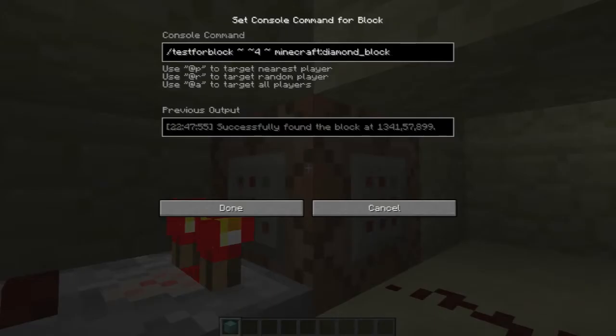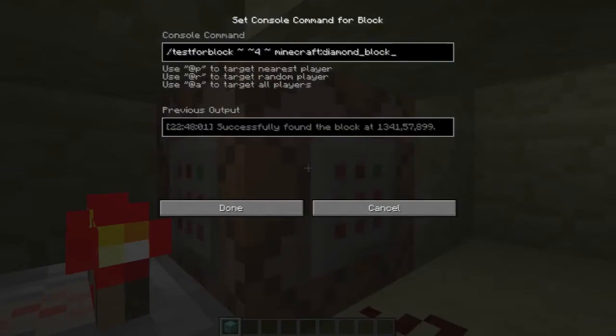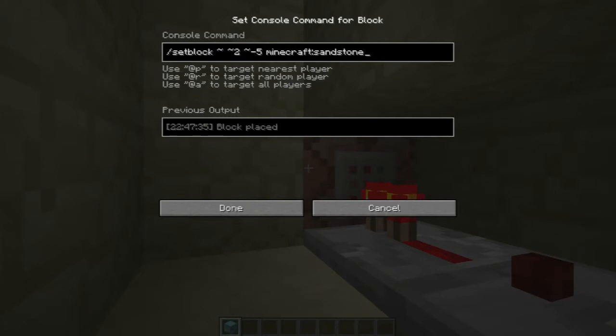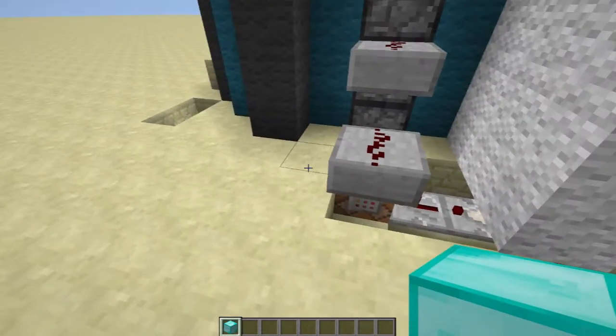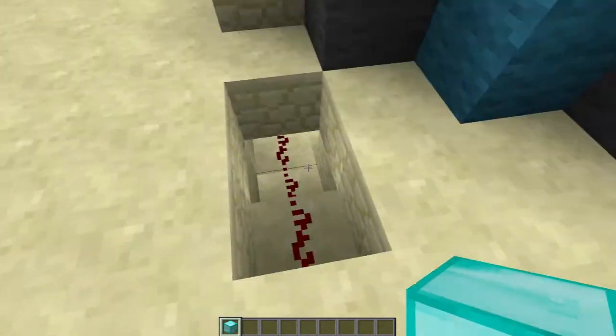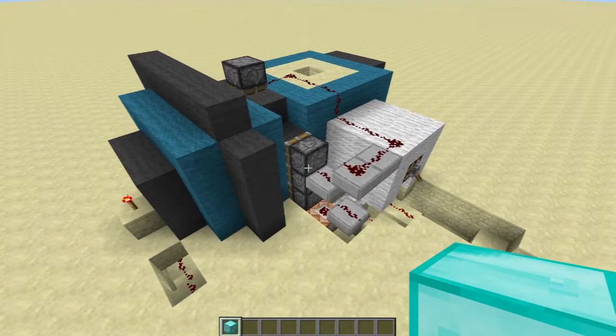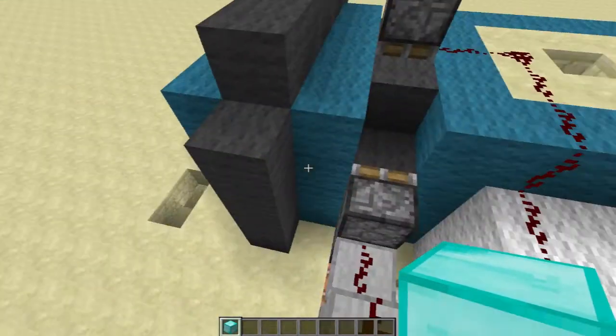It doesn't even have to have 'minecraft' beside it. Then what it will do is, if there is one, go ahead and change that block over there — which I now have two on the Y coordinate up, and then negative five on the Z. It's going to set it to sandstone. Now the reason it's two up is because it's lower. And negative five — as you can see, there's sandstone here. This powers it off.